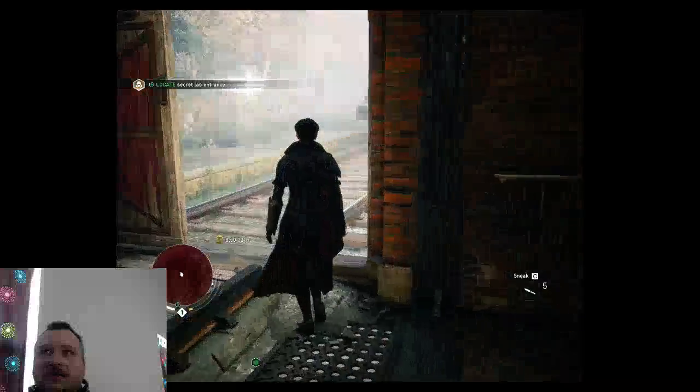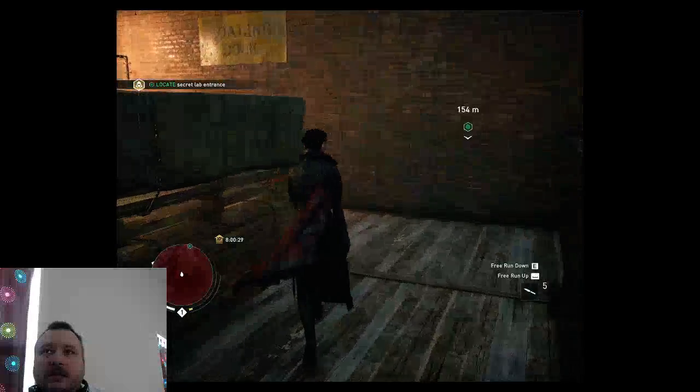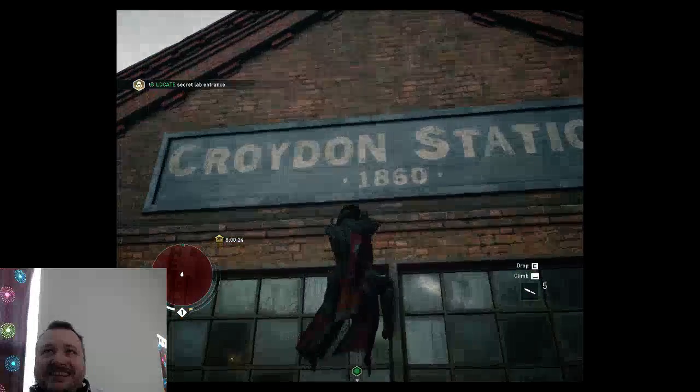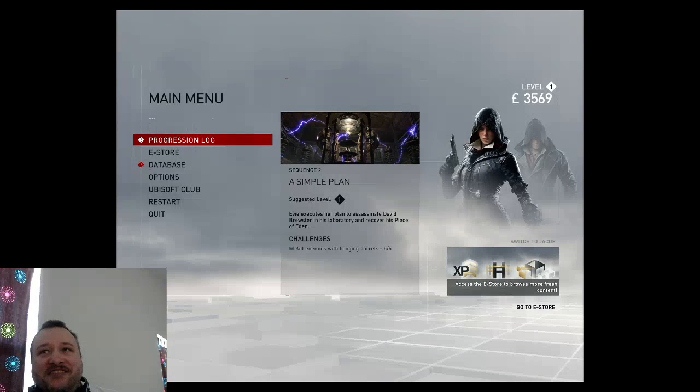All right, he gave us a memory item. One memory item acquired. All right, so we should save now for our first memory item acquired. That was epic. We have our first memory item. All right, so we want to get this feature.